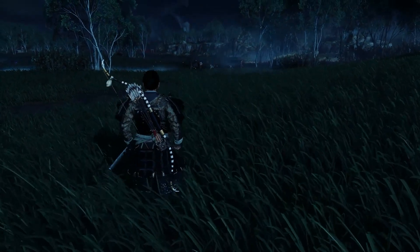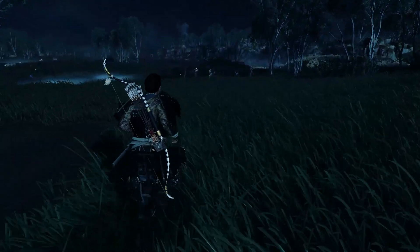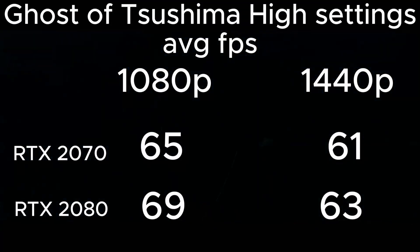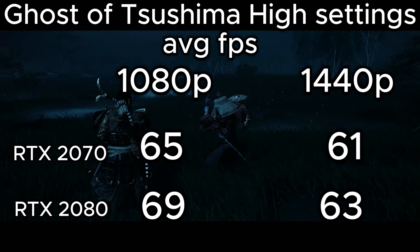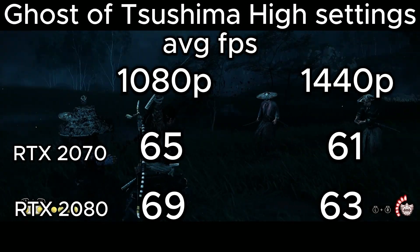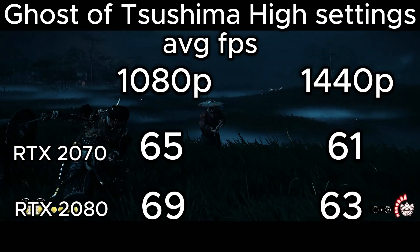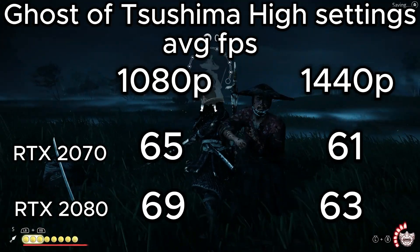Ghost of Tsushima's Director's Cut released in June of 2024 and needs some serious hardware to run properly. The Steam website recommends an RTX 2060, but I would recommend something better than that to get a seamless experience playing this game. We hit the 60fps sweet spot in 1080p and 1440p on high settings. It wasn't the maximum graphical setting, but in my testing there was very little difference between high and very high. Strangely, there was only a small bump in FPS in this title from the 2070 to the 2080, which might have to do with both cards being limited at 8GB of VRAM.